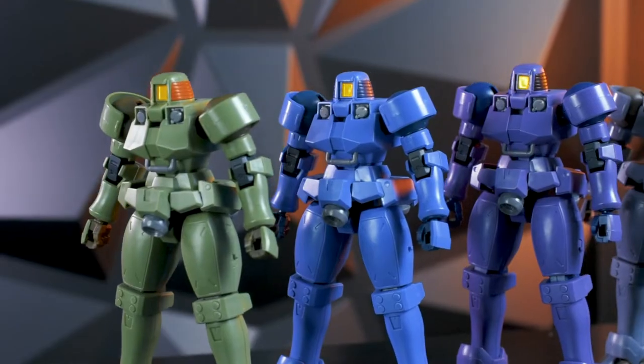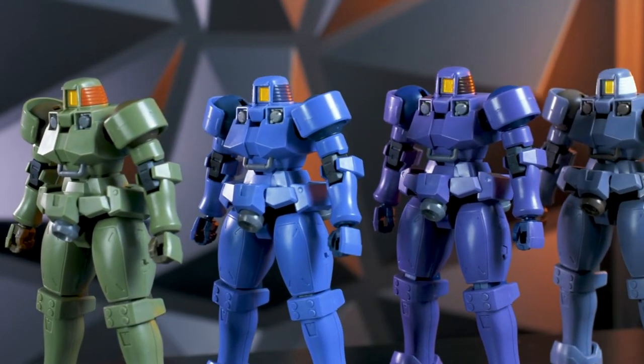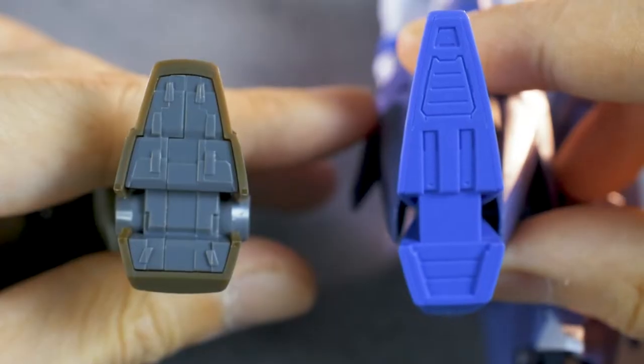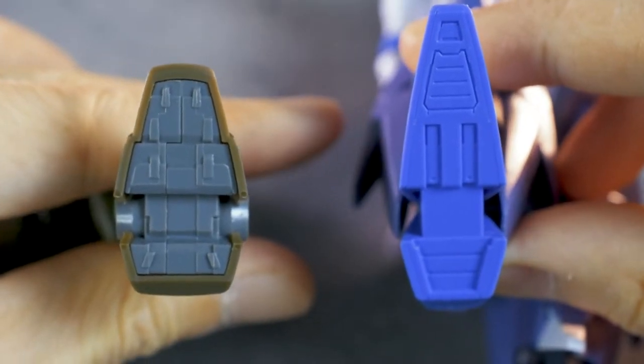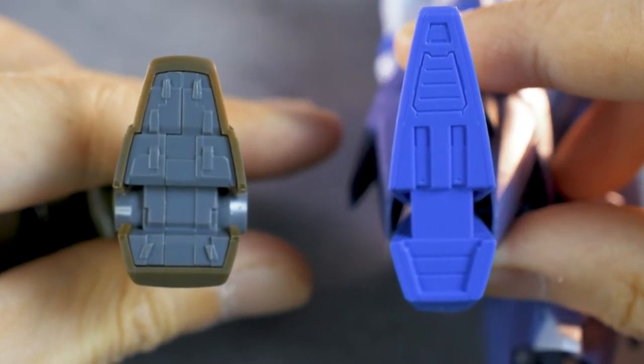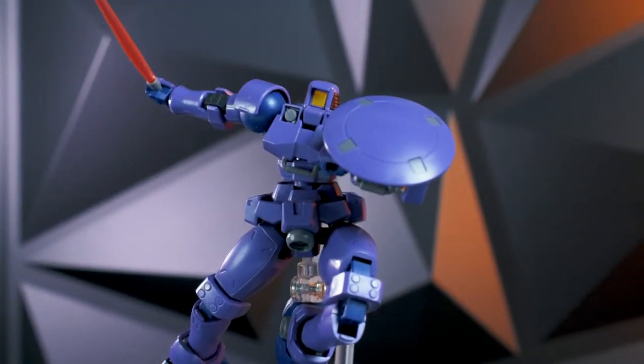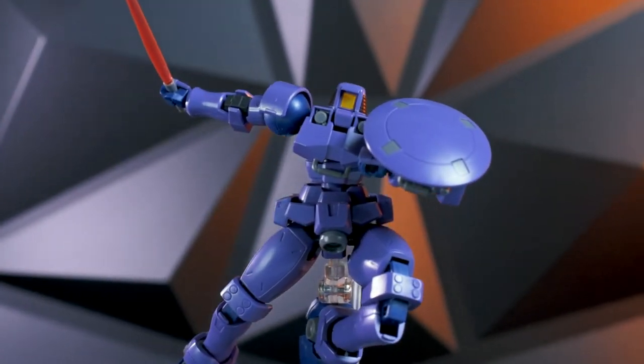Moving on, these guys are pretty color accurate, so they didn't include any stickers for the aftercolony Leos. It's so color accurate that even the soles of the feet are color separated — you don't see that in most HG kits. The build is pretty simple and intuitive, and the kit really does feel solid when handling.